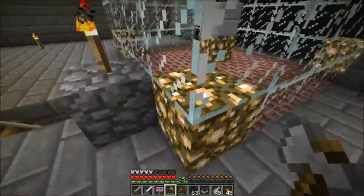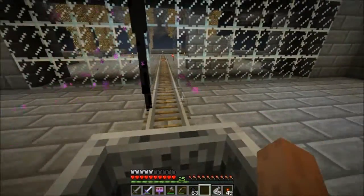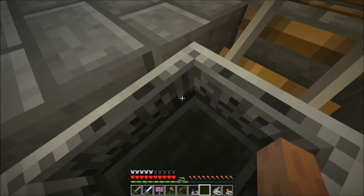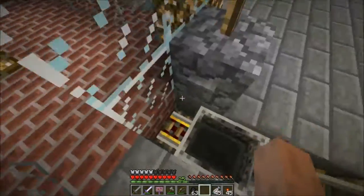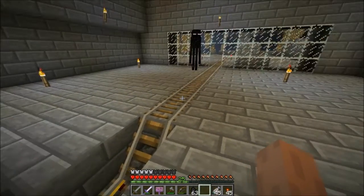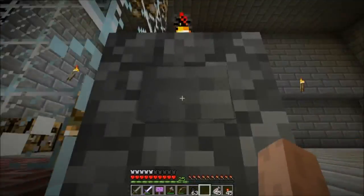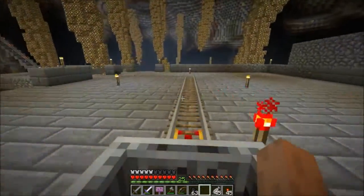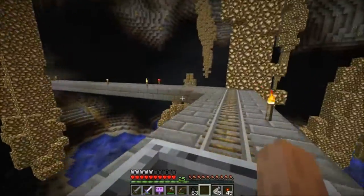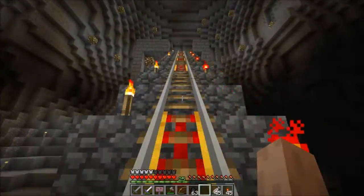We're going to hop in a cart and go for a ride - just plop it down and hit the button. This is a momentum generator, a launcher. You make three blocks, put two power blocks in the bottom, one exit going one direction, no exit the other direction, and as soon as you apply power it's going to launch it out of there. You can see we're maintaining momentum a lot more than the cart with stuff in it.